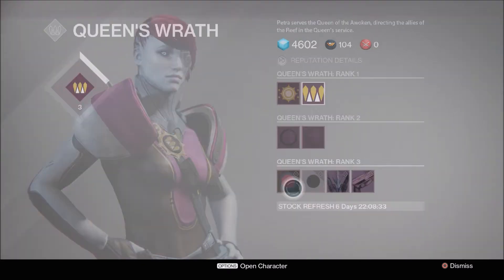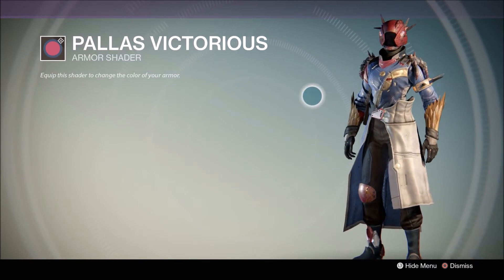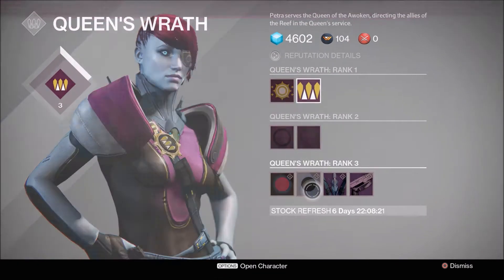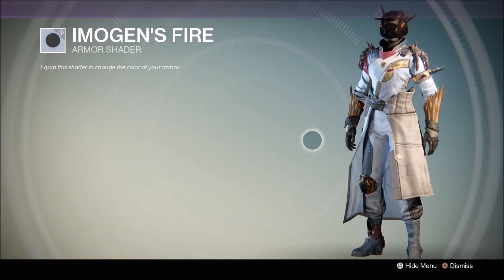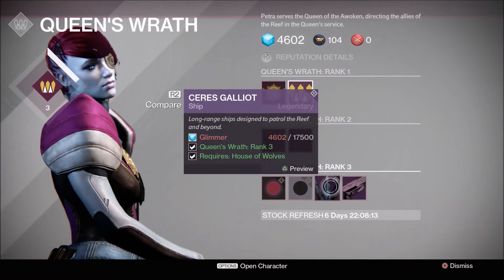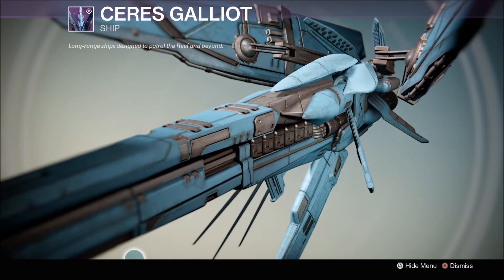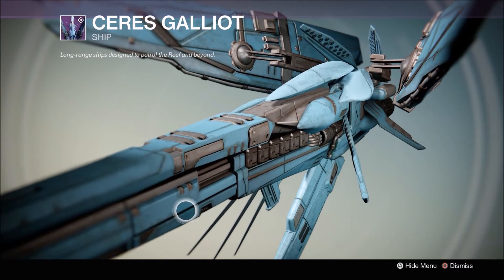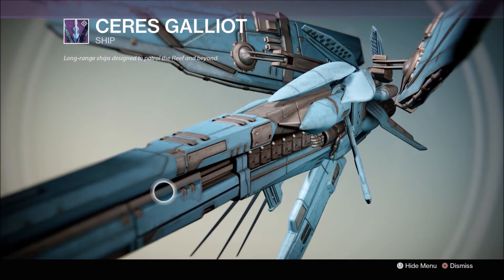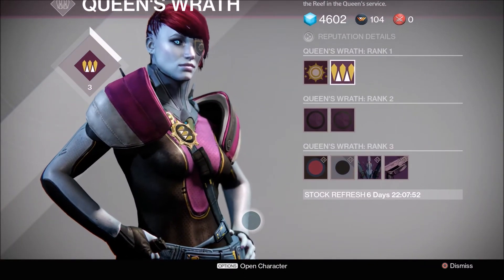We've got a couple of shaders here. We got Palace Victorious — if you read the grimoire, the palace was where they had a pretty big battle with the Awoken and the Fallen. That looks kind of interesting. We also have Imogen's Fire — kind of just your basic light-colored shader, not too bad. And then the Queen's ship, the Saris Galliot, which I definitely will be purchasing once I can farm that much glimmer. It's too big to even fit on the screen, but it looks pretty cool. You'll probably see a lot of people with these already from the Prison of Elders loot chest drop, but this way you can buy one if you weren't lucky enough to get it.